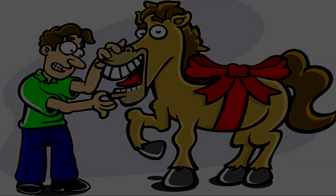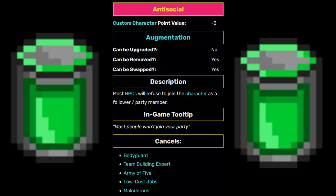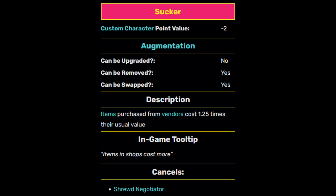As for your starting traits, you have Antisocial, meaning that until you can afford to remove this trait at an augmentation booth, you'll be forced to do everything solo without the help of anyone whatsoever. The sole exception is if you're playing co-op with friends, since the people you're playing with in co-op don't count as followers, but just extra players. You also have the Sucker trait, which makes shopkeepers charge you more for their items. This naturally means that any plans of visiting an augmentation booth to remove negative traits like Antisocial will be that much harder, since medkits now cost more.